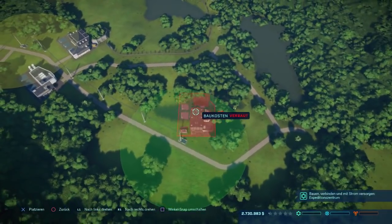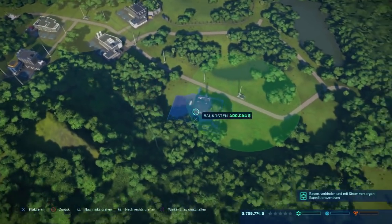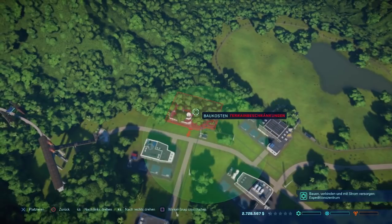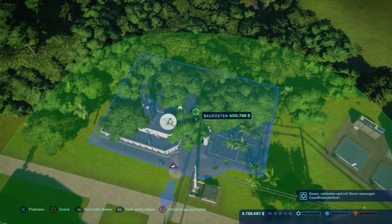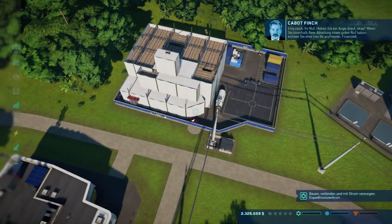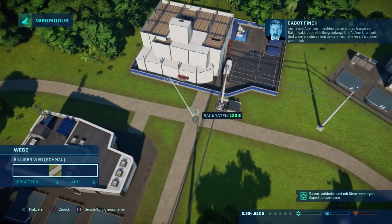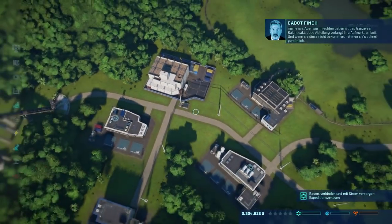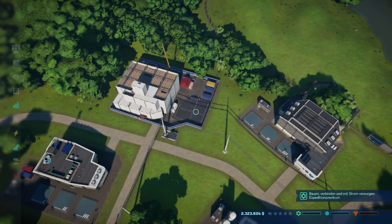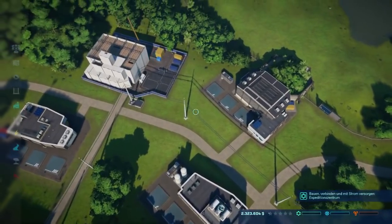Wie drehe ich denn das Ding? Ach, hier würde es hinpassen. Leute, wir kriegen alles hin. Ihr Ruf – haben Sie ein Auge drauf. Wenn Sie innerhalb Ihrer Abteilung einen guten Ruf haben, können Sie eher von ihr profitieren – finanziell meine ich. Aber wie im echten Leben ist das Ganze ein Balanceakt. Jede Abteilung verlangt Ihre Aufmerksamkeit, und wenn Sie diese nicht bekommen, nehmen sie es schnell persönlich. Also unten rechts denke ich, das wird unsere Rufanzeige sein mit Wissenschaft, Unterhaltung und Sicherheit.